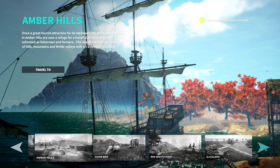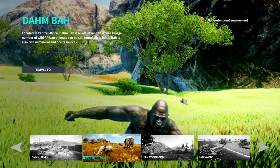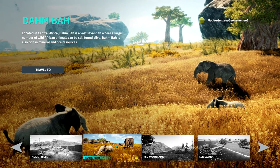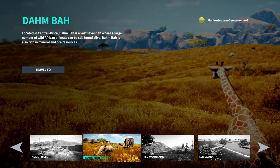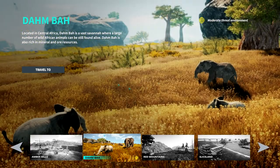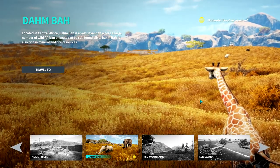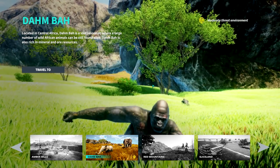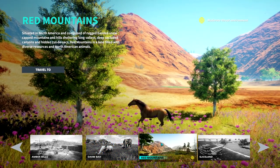Tamba, located in central Africa, is a vast savannah where a large number of wild African animals can still be found alive. Tamba is also rich in mineral and ore resources. There are so many animals here — you really need to stock up on tranq arrows before you go, especially if you want to save every single animal. Most people actually try to save all of them.